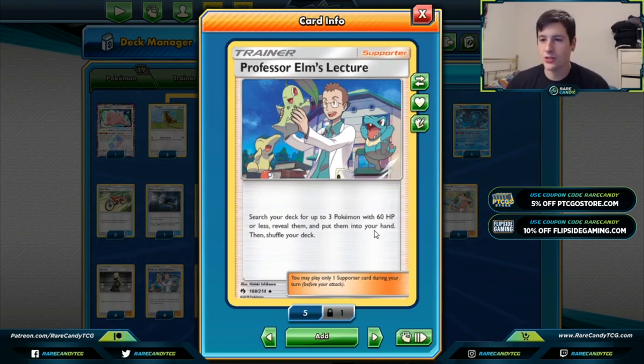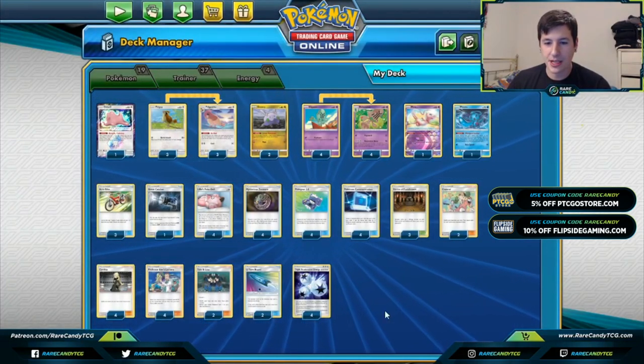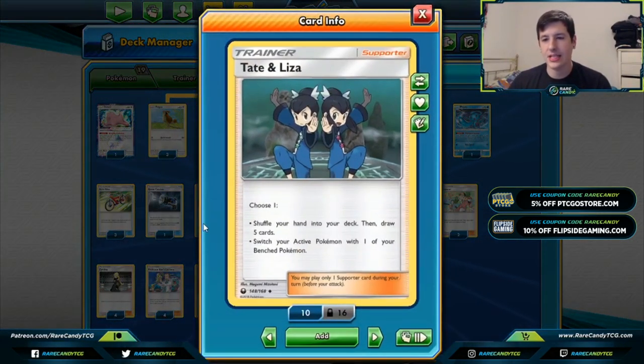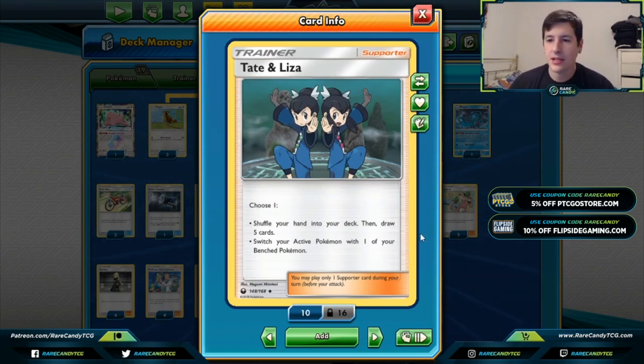We have four copies of Cynthia as our primary form of shuffle-draw — shuffle and draw six. We also have two copies of Tate and Liza, which is shuffle and draw five, or switch our Active with one of our Bench Pokémon. We're playing it just for the extra utility of being able to switch, since we're not as reliant on U-Turn Board in this iteration of Behemoth as maybe the previous version was back at Worlds.